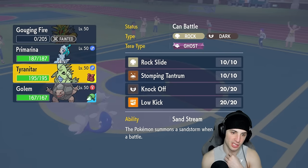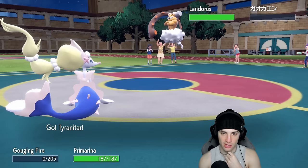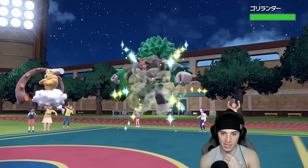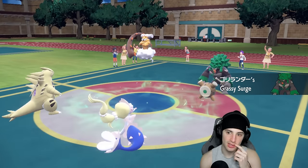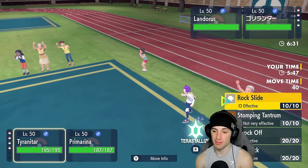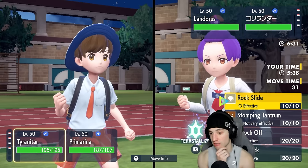Setting up the sandstorm now with T-tar — we might not even use Golem this match. But wait, Landorus comes out — very strong Pokemon, and Primarina is plus one on special attack which is gorgeous. Bringing T-tar out and their final Pokemon is Rillaboom, which I don't like. It's great against all my Pokemon, but I still have Tera. Primarina probably has the best Tera here but I'm worried about Sludge Bomb.